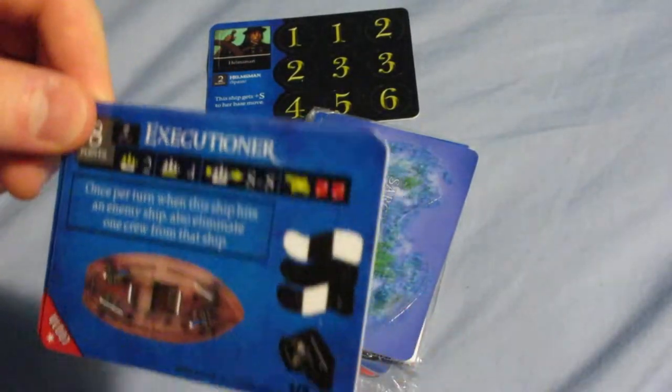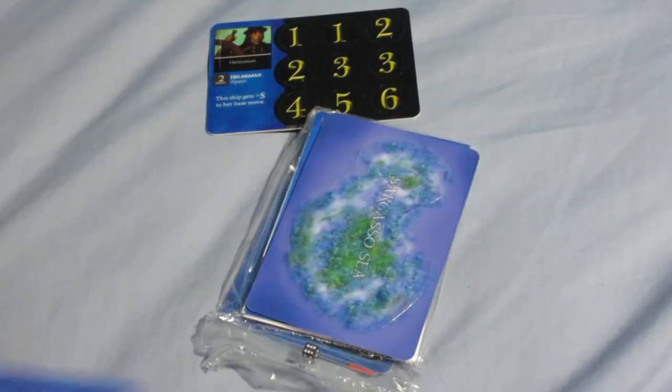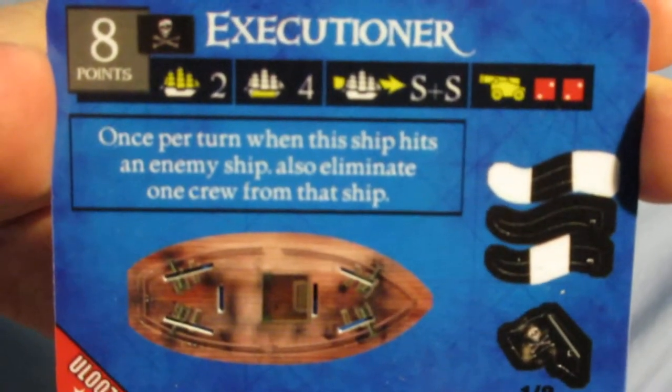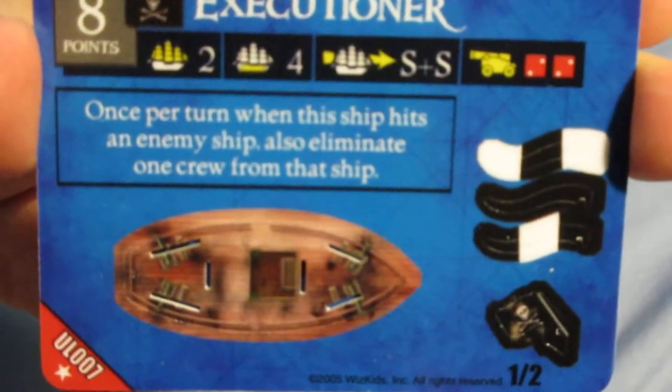The first ship is the Executioner which is a pirate ship. It's actually a pretty good gunship — a good support gunship — with a really good ability, good cannons, and solid cargo space all for a decent point cost.